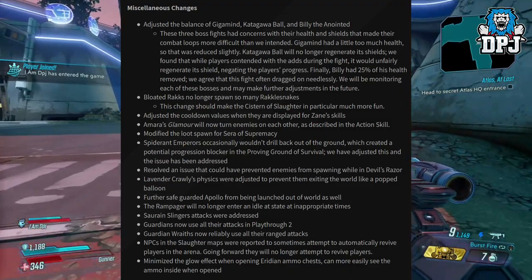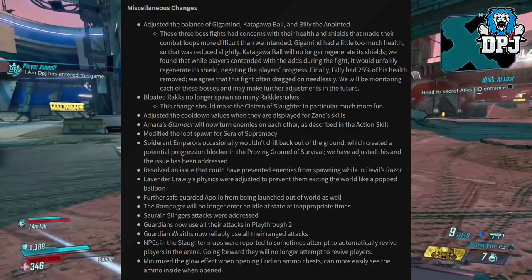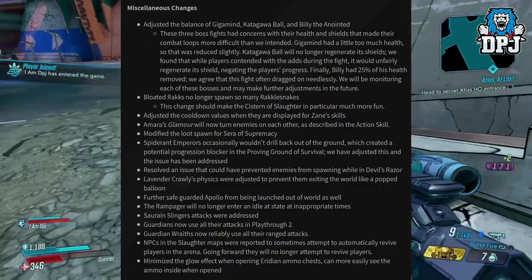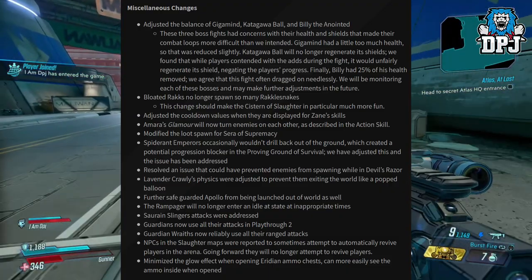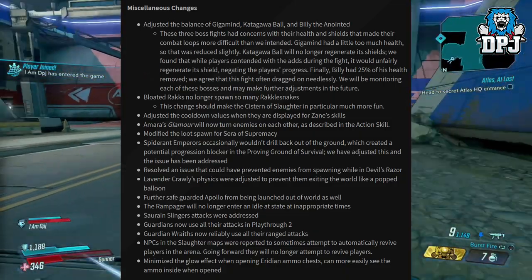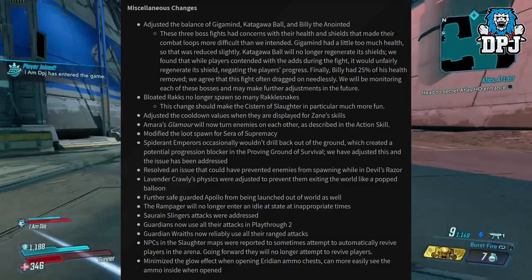Showering Slinger's attacks were addressed. Guardians now use all their attacks in playthrough 2. Guardian Wraiths now reliably use their ranged attacks. NPCs in the slaughter maps would sometimes attempt to automatically revive players in the arena — going forward they will no longer attempt to revive players. Minimized the glow effect when opening Iridium ammo chests, so you can more easily see the ammo inside when opened.